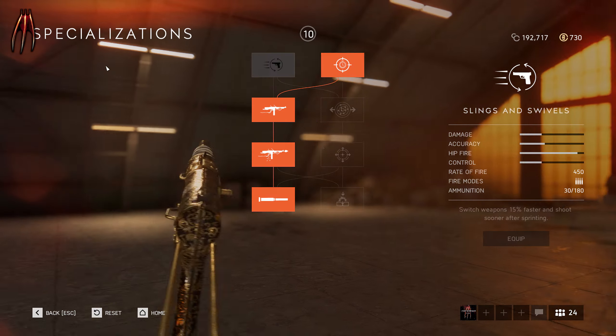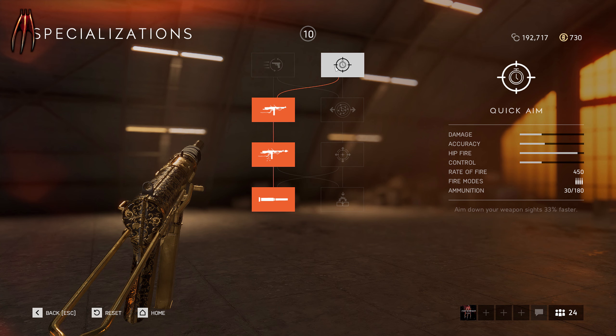Let's go through the specializations on the Grease Gun, starting with Quick Aim. This is almost a must for weapons, especially when you're going for some close combat.